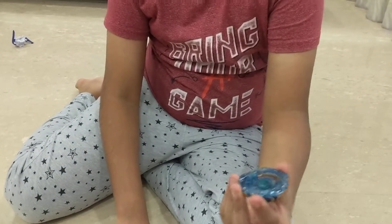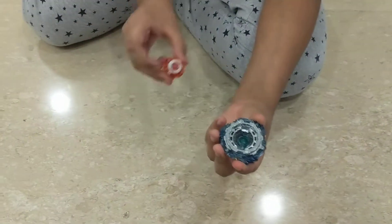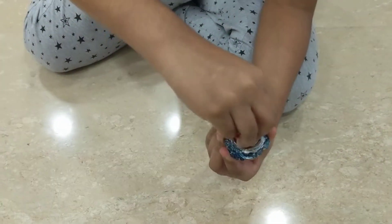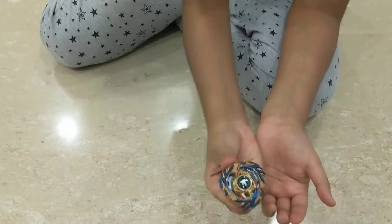You put Fafnir together like this. You hold the disc upside down, drop the metal in, and put the two prongs on the disc inside. Then you twist around until it clicks, and you have Fafnir assembled.